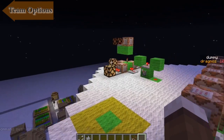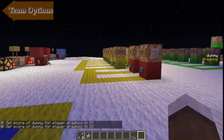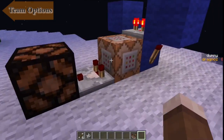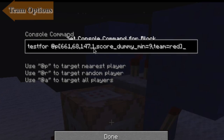So this is how you use the testfor command for teams. Now how do we tie it all together — how do we use the full width and breadth of the scoreboard? I've got one set up here that says if I'm one block away from these coordinates, my score for dummy is at least nine points — you can see on the right I'm at eight, so I'm not yet at nine. I need a minimum of nine.